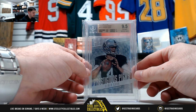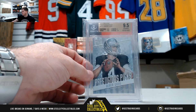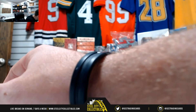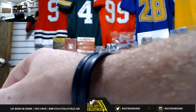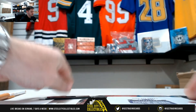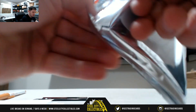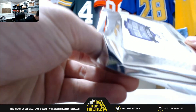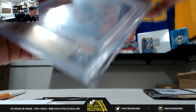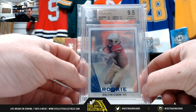Derek Carr prestigious picks, 9.5 gold label — that's the Oakland Raiders, AFC West, that's Steven. Out of 25 — Dalvin Cook, 9.5.